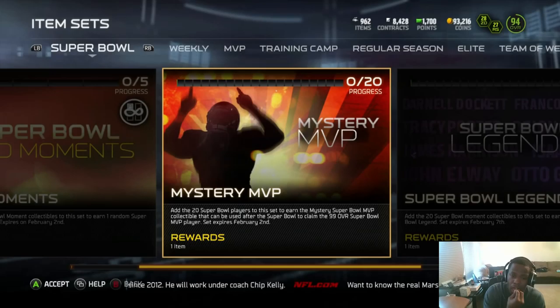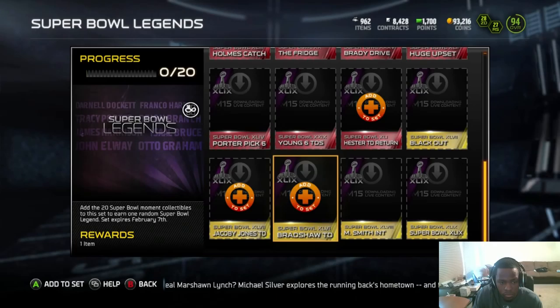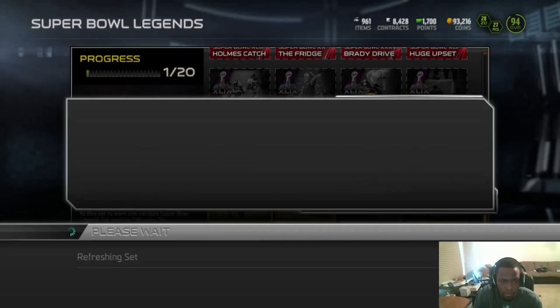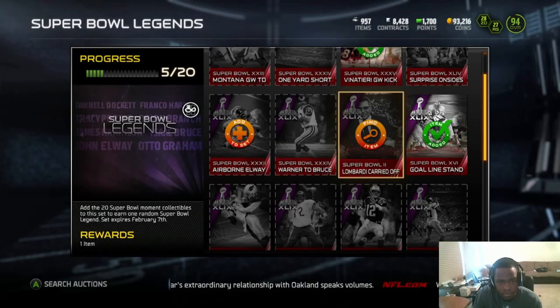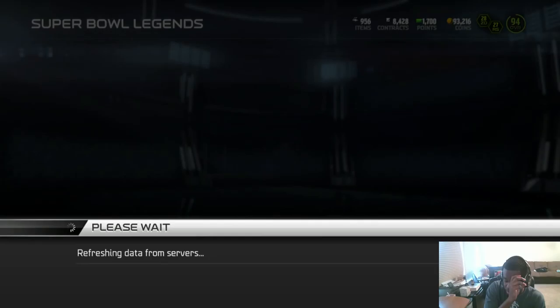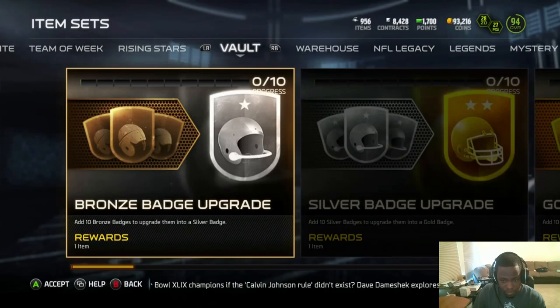These elites are hitting decently. I'm pretty sure Bobby Wagner is not going to get any burn on my squad. I'm curious whether the Super Bowl MVP card is going to be auctionable and how much he'll potentially go for. Let's try and do this set — it might be fun, sets are fun.